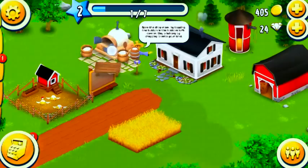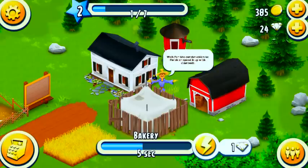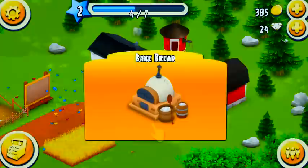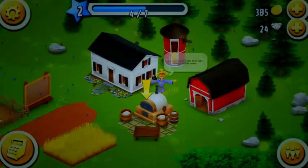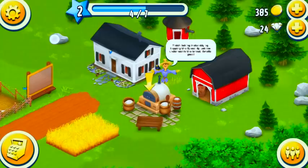Let's put the bakery there for now. We have to wait for it to finish construction. Now he's teaching us how to bake bread — it's all pretty basic stuff. Tap the bakery and drag the bread in. As you can see, it tells you how much wheat you have and how much you need, then tells you how long it's going to take — five minutes to bake a loaf of bread.